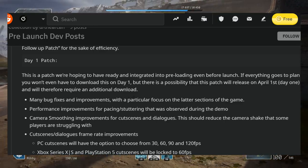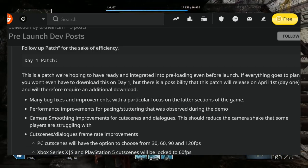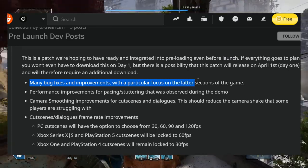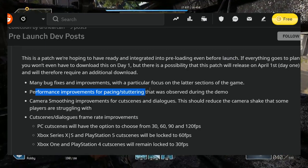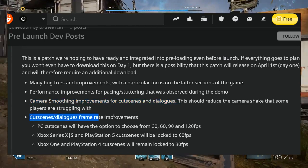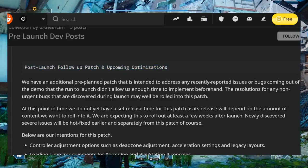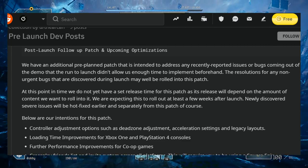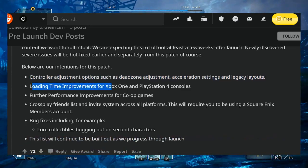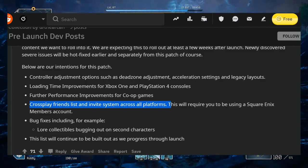They say this patch was hoped to be integrated into preloading before launch, so it's already out. If everything goes according to plan, you won't have to download this on day one, but there is a possibility it releases on April 1st. The patch includes: mini bug fixes and improvements with particular focus on ladder sections, performance improvements for pacing stuttering observed during the demo, camera smoothing, cut scene and dialogue frame rate improvements. There will also be post-launch follow-up patches including controller adjustment options such as dead zone adjustment, acceleration settings and legacy layouts, loading time improvements for Xbox One and PlayStation consoles, further performance improvements for co-op, cross-play friends list and invite system across all platforms, and additional bug fixes.